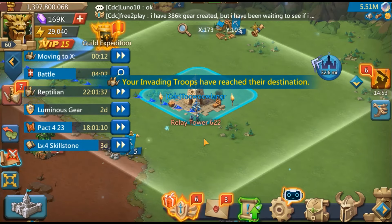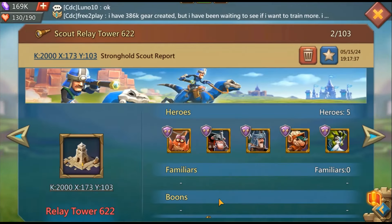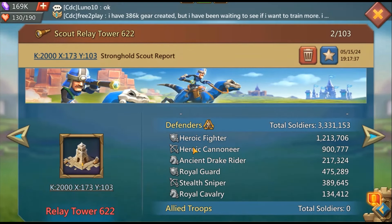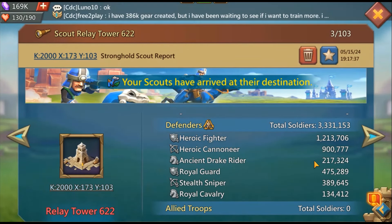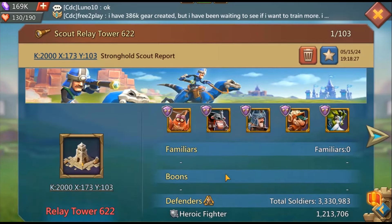What does that tell you? Obviously I'm testing the front line as if it was a normal castle. You look at this — infantry, lots of range, some cav. It's a bad one. I hope it's not a cav front, but let's see.